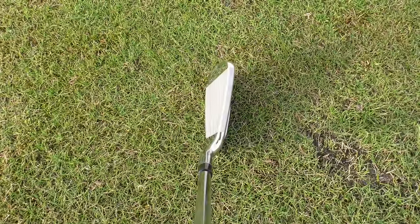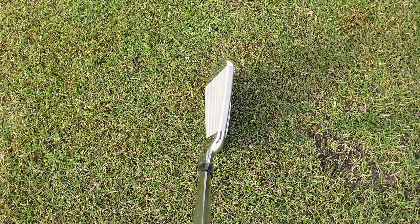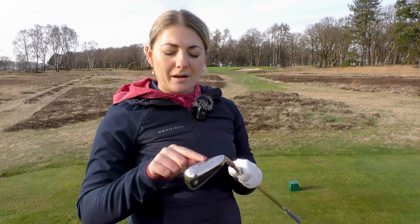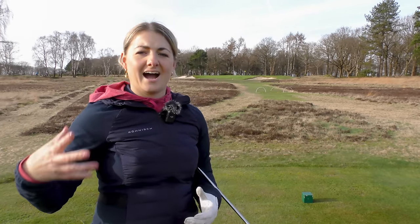First up we've got the Dyna Power — the only cast offering out of the four. The big technology points are variable face thickness. This was actually one of the first models Wilson used AI to develop, using loads of iterations and data to work out where the face needed different thicknesses. This is combined with power holes on the bottom and more heel-toe weighting which drives up the MOI and gives more forgiveness. So what we should see is high ball flight and a lot of distance.